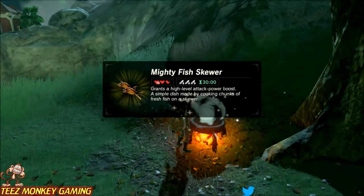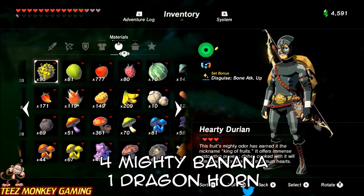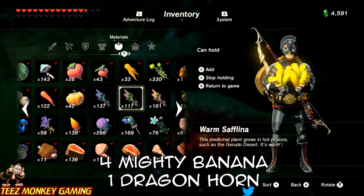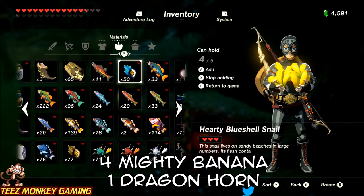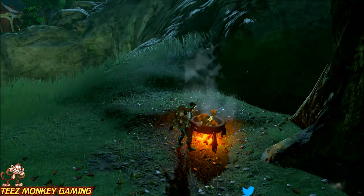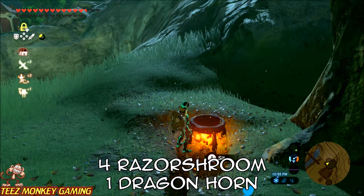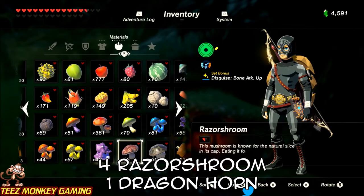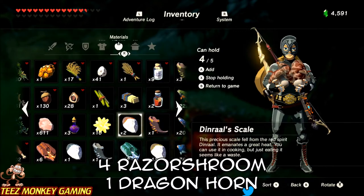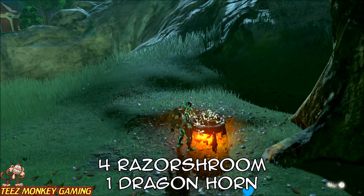Another variation is the mighty bananas, which are very easy to come by — just take four of those, toss in the dragon horn, and once again you get level three for 30 minutes. The final one for attack is four razor shrooms plus one dragon horn. Just use the opposite ingredient to switch it up for defense food — mighty porgy versus armored porgy.